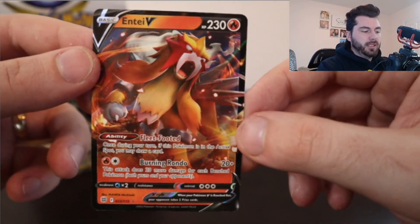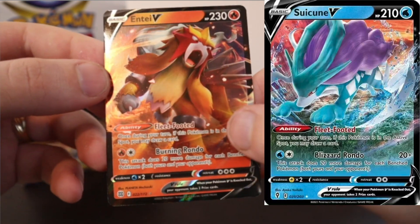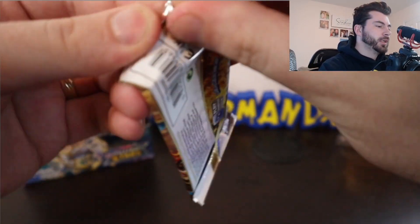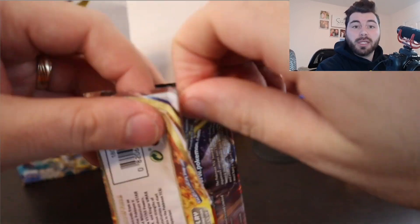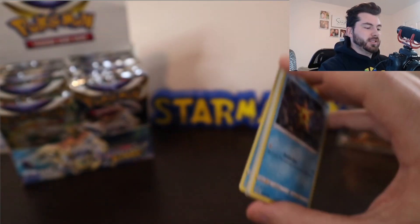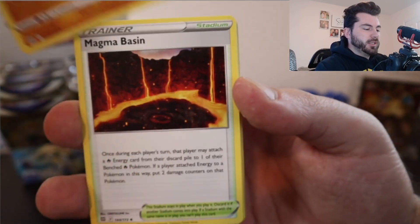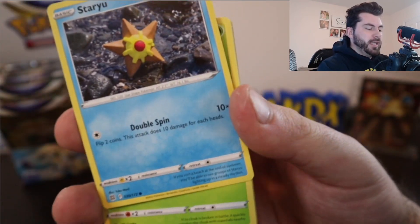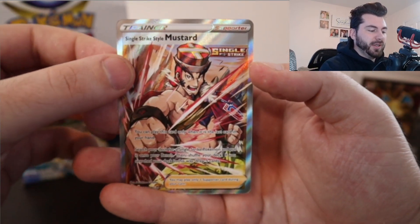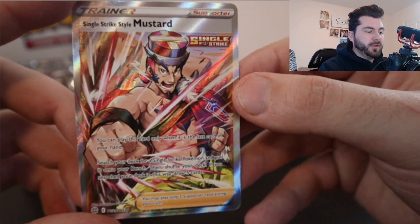Again, these V cards typically end up at about two dollars, but this is really cool because it kind of mirrors Suicune V — it has Fleet-Footed and then just has a fire-based attack rather than a water-based attack. That's really cool that they did that. They also put the other one in there too, but I'm blanking on the name. Asking me Pokemon names is just terrible. Let's go with leaf and fire. There are some awesome alternate arts and V-Star cards. There's a Charizard V-Star, a rainbow Charizard V-Star — I would love to get one of those. A Single Strike Mustard card and a Wormadam. Super cool art. These full art trainers are so so cool.